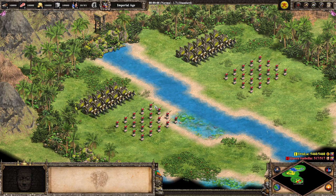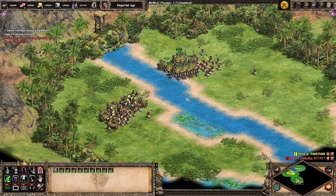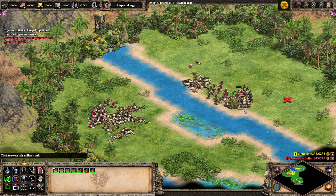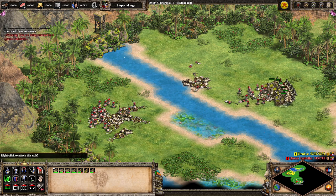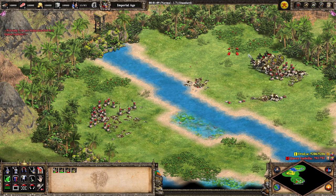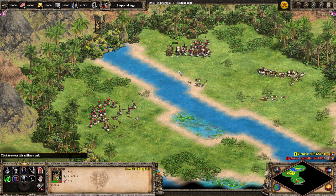Next up is versus Halberdiers — and this is going to go about as well as you can imagine. We've got 20 generic Spanish Halbs. The melee Rathas aren't going to be doing well at all. We'll see if the power of micro is going to be enough to defeat twice as many Halbs with the ranged versions. We got cleaned up with the melee units. The ranged ones — benefiting from Parthian Tactics — do help a little bit, but it's simply not going to be practical to micro down a ton of Halbs. You are never going to be taking a cost-efficient fight here.